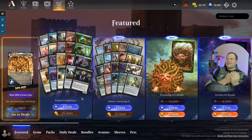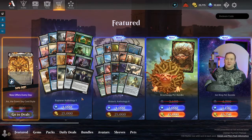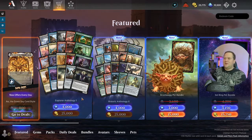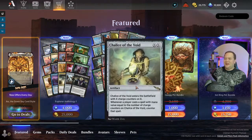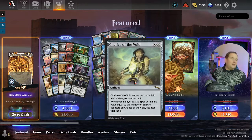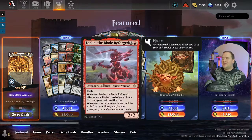I really see Explorer Anthology One as the better of the two. Over here — the Explorer side — maybe two or three cards are purely Commander cards; most of them are going to see play in Explorer, and if they're in a main board they'll definitely at least be in the sideboard. So Explorer Anthology One is the better buy.